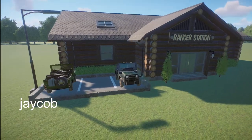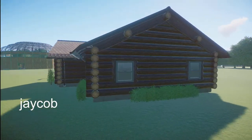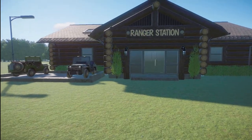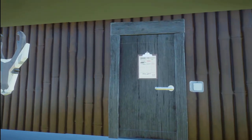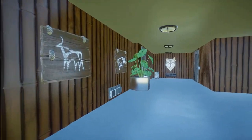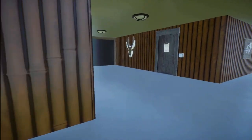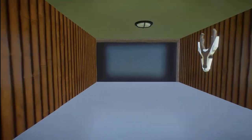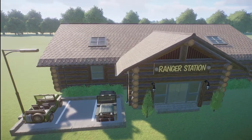Jacob has made us a ranger station. You can bring this ranger station into your zoo for just a little under $14,000. This is a really, really nice piece to bring to the Steam Workshop page.